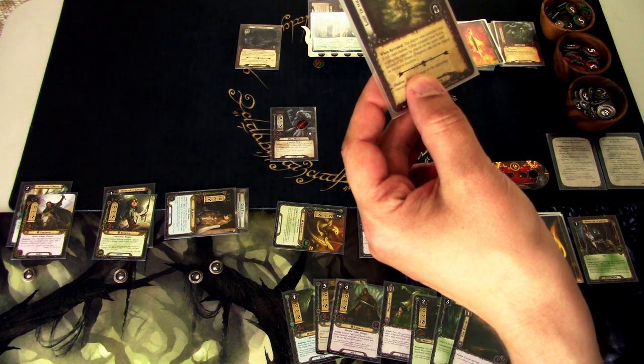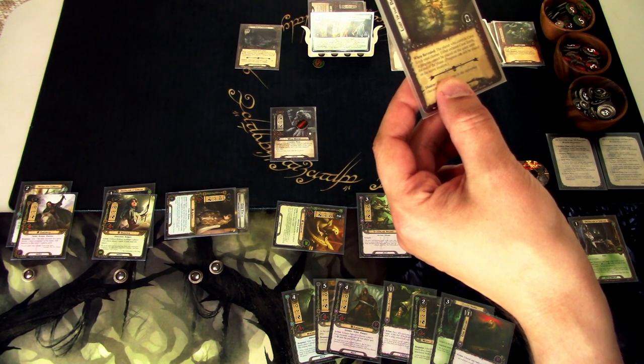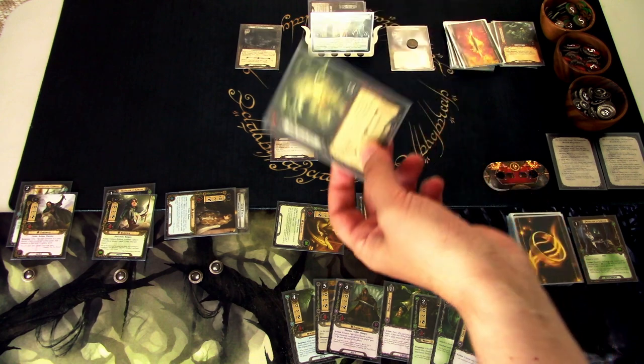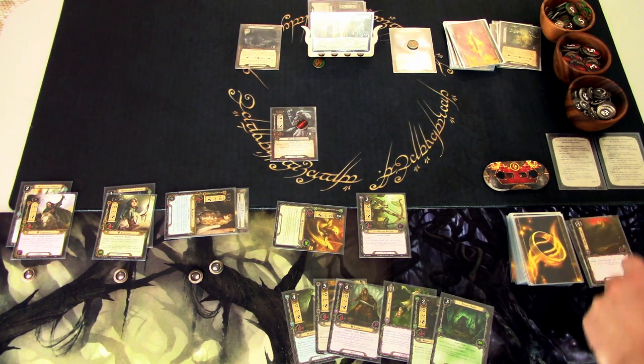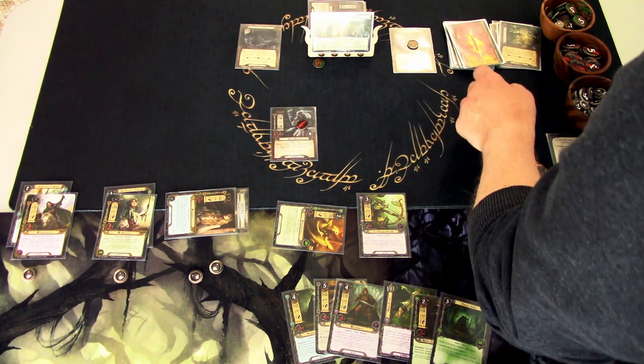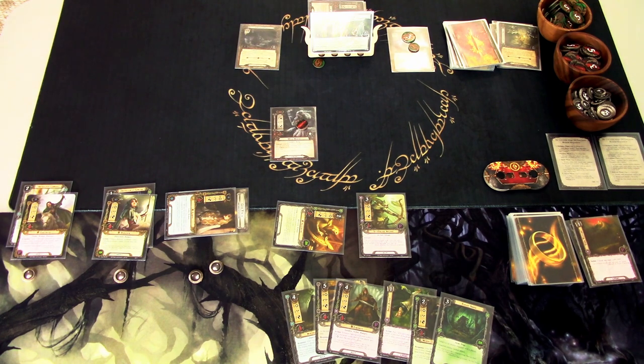The surge reveals a card: the player who controls the cave torch must either exhaust it or progress cannot be placed on the quest until end of phase. I exhaust the torch since I'm adding progress to the location anyway. We end up 5 against 2 by discarding a card, adding 3 progress. We can't travel this phase, so we go to the encounter phase.